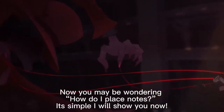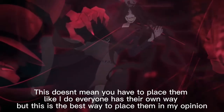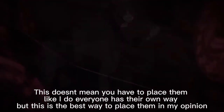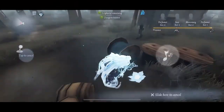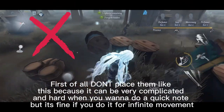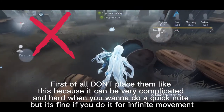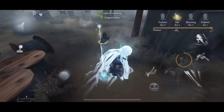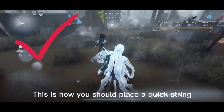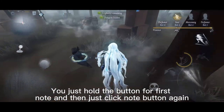Now you may be wondering how to place notes. It's simple, I'll show you. This doesn't mean you have to place them like I do — everyone has their own way — but this is the best way in my opinion. Don't place them like this because it can be complicated when you want to do a quick note, though it's fine for Infinite Movement. For a quick string, just hold the button for the first note and then click the note button again.